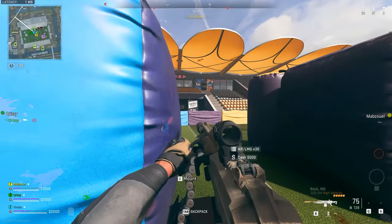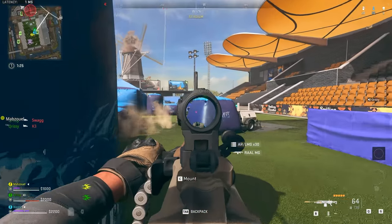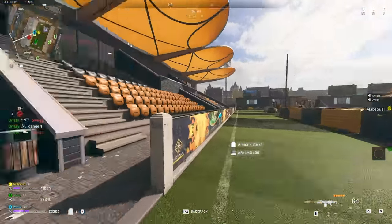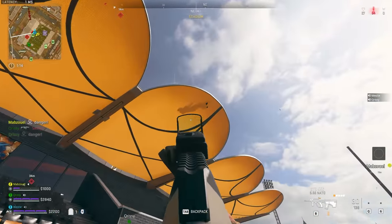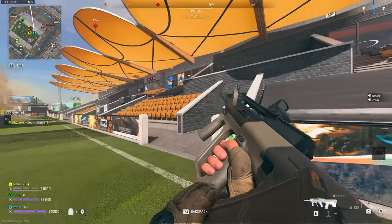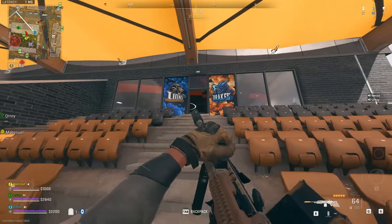There's also the extensive canal network, which is going to bring water combat into play a lot more than we've seen on previous maps. Beanox has increased the opacity of the water so you're easily able to see through it, unlike on Ashika and Al-Mazra, and they've crammed the beds of the canals with loot so that you can find weapons, ammunition, lethals, tacticals, and everything down there underneath the water.